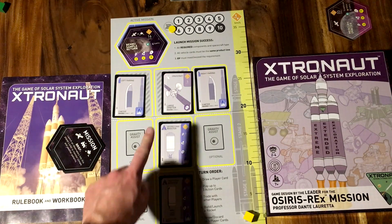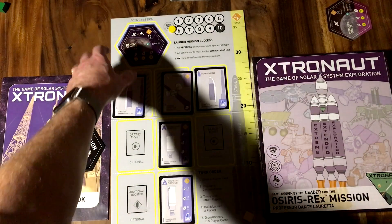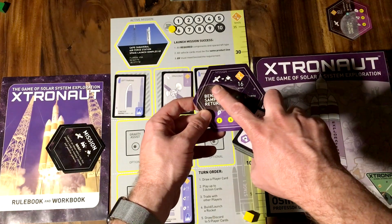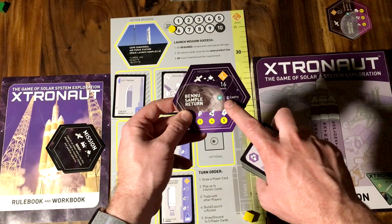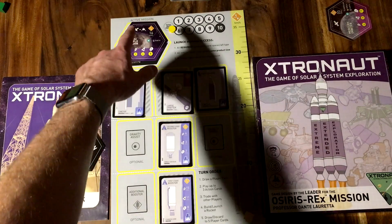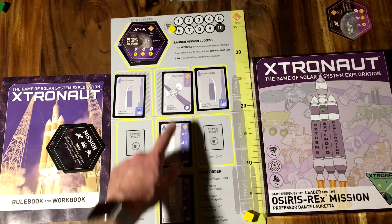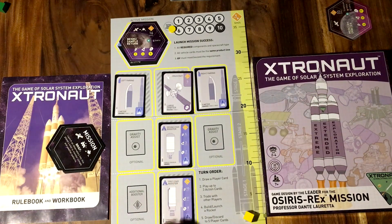How the game basically works is you're trading cards and trying to put together a rocket to complete a mission. You need a first stage booster, a second stage booster, and then a left and a right fairing — and trust me, you will forever find that you have one fairing but not the other. The mission cards tell you what's required: this one needs either an orbiter or a lander, 16 kilometers per second of delta V, and you can use Earth as a gravity assist. With my large orbiter, I get 5 points from the spacecraft, 2 km/s from the second stage, and 8 from the first stage — that gives me 15 kilometers per second. So close.